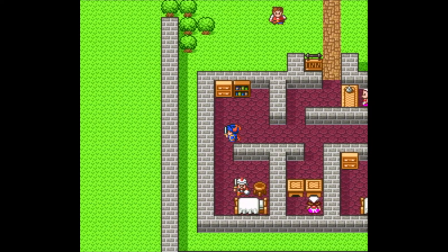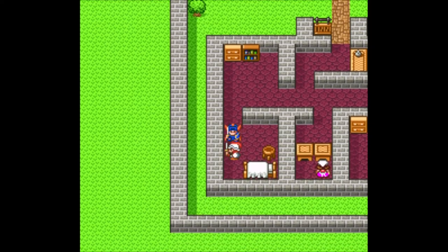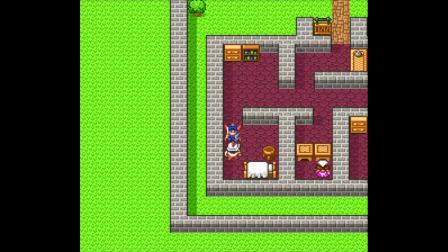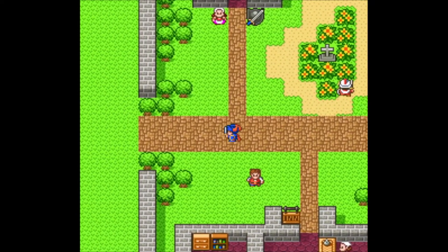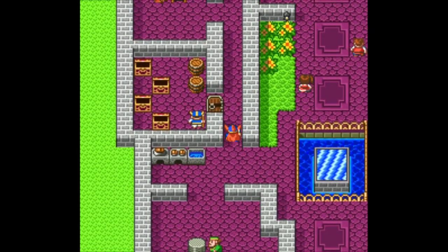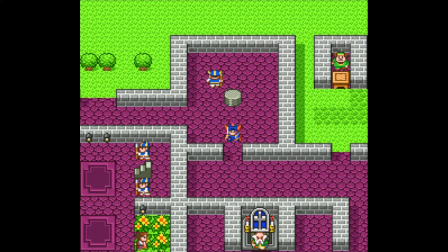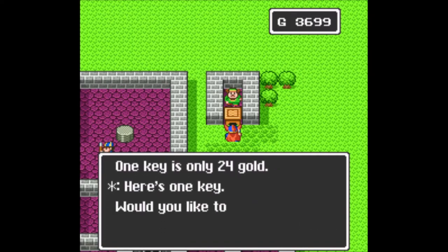I'll burn a key here. According to the ancient text, fairies know how to put Roland to sleep — whether that's a mysterious power that actually existed is unclear. So we've gotten one of the major items of the game. Let's go back to the castle, replenish our key stock — I'd rather have maximum keys because you never know when you've got to backtrack. It's not like we're hurting for cash.